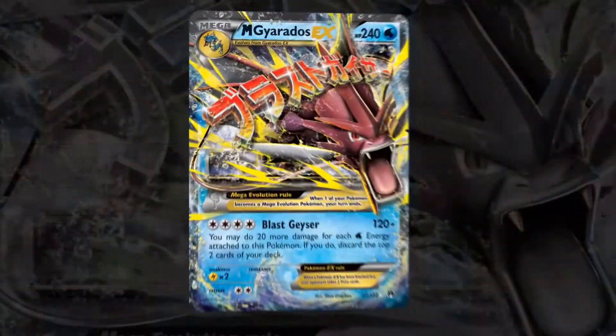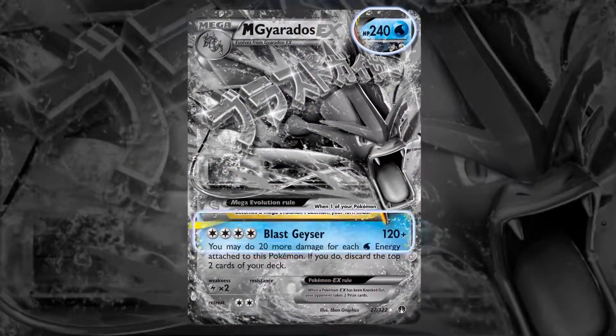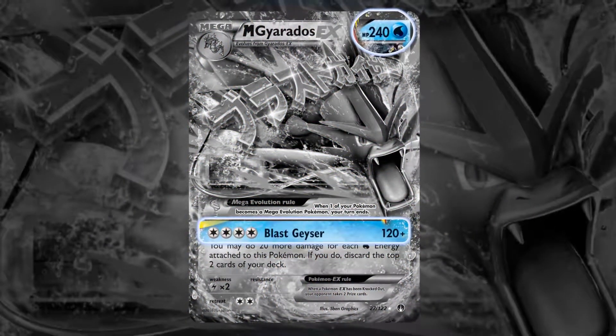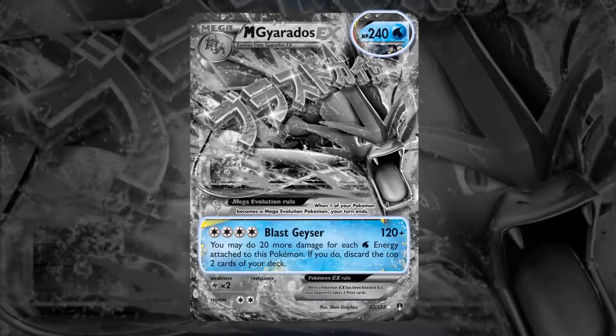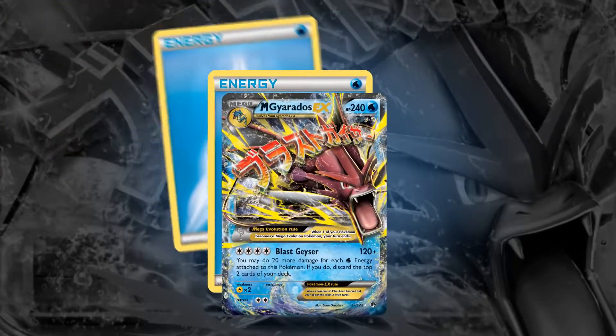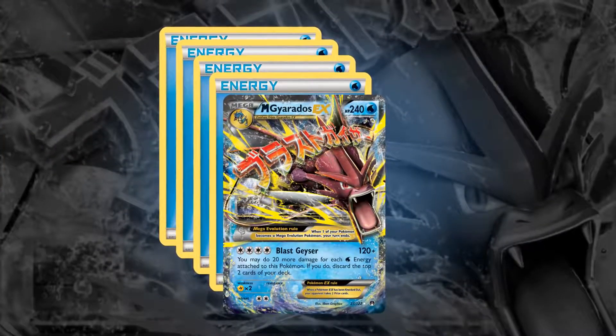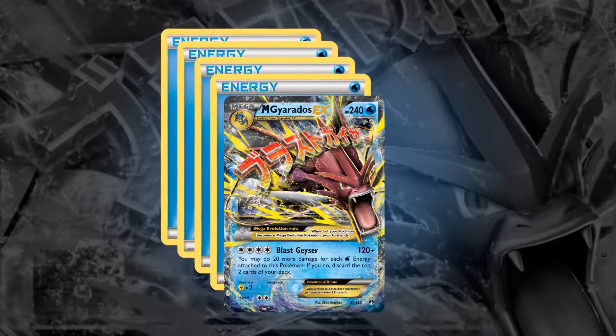Shiny Mega Gyarados EX is a massive Pokémon with 240 HP. Its Blast Geyser attack starts off at 120 damage, but it can do more damage for each Water Energy attached to it. With enough Water Energy, this attack is capable of dealing over 200 damage. The power of Shiny Mega Gyarados EX can really turn the tide of a battle.